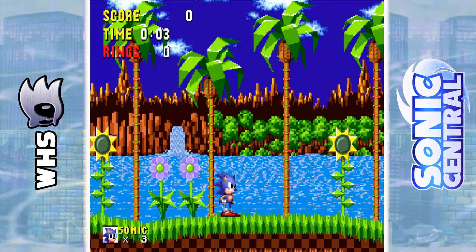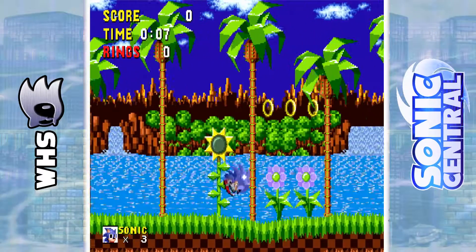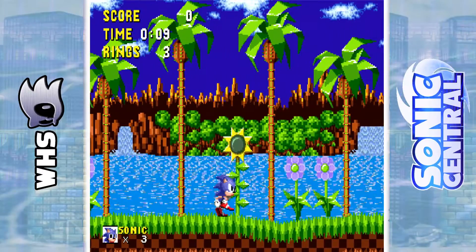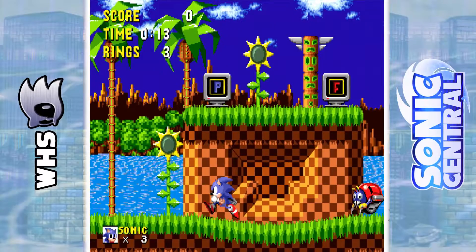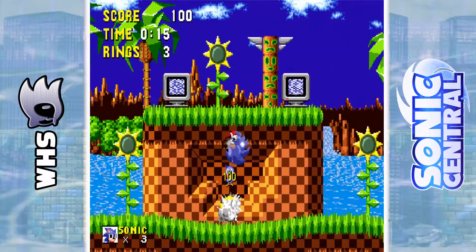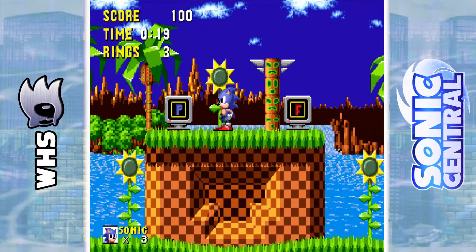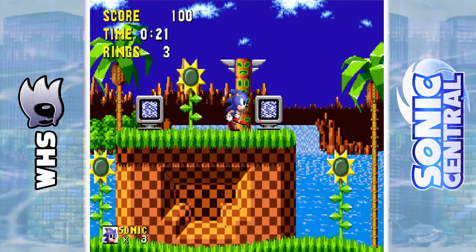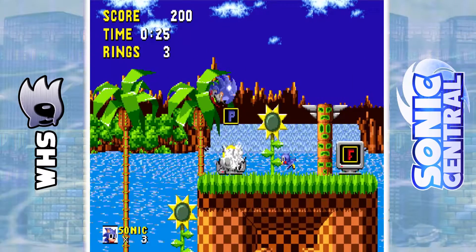Now this game is called Back to the Future for a reason. Something very special happens when I find the actual sign — there it is. As you can see right here, we have a P and an F. Now if it's not already obvious, this is the past and this is the future. So I'm going to be showing off both of these. Why don't we start with the past? Here we go.